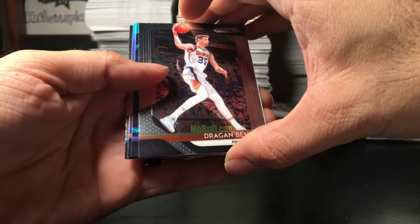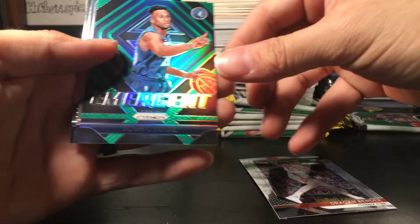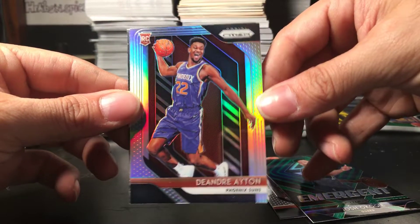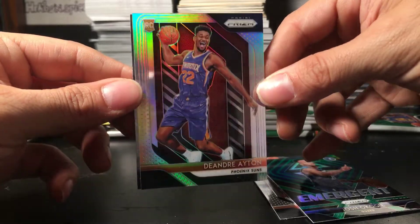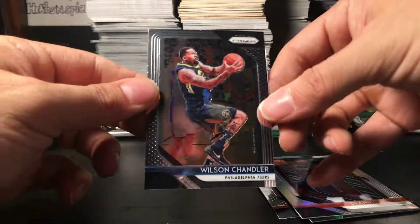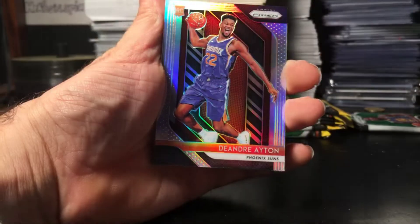Last two packs of this box. We have ourselves two silvers in this pack. Dragon Bender, a green of Josh Okobi — which is a good one — silver. Oh, are you serious? Oh my gosh. DeAndre Ayton silver again. Wow, that is just too cool man. DeAndre Ayton silver — that's the fourth one I have. And then Wilson Chandler. Holy moly, what a pull. Very cool.